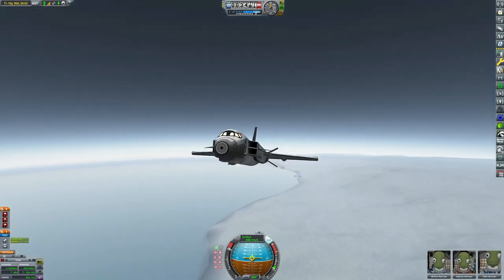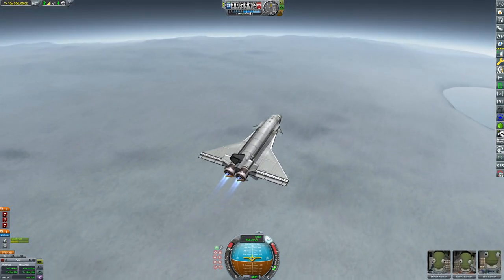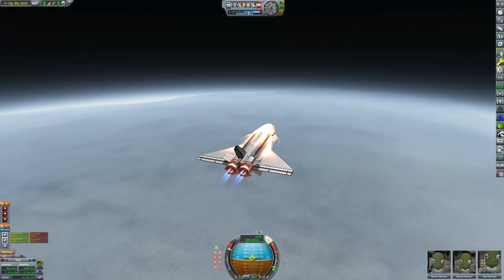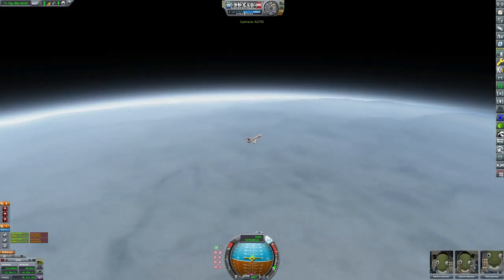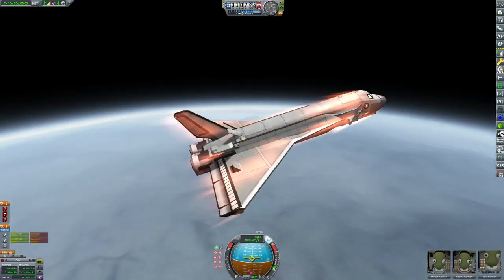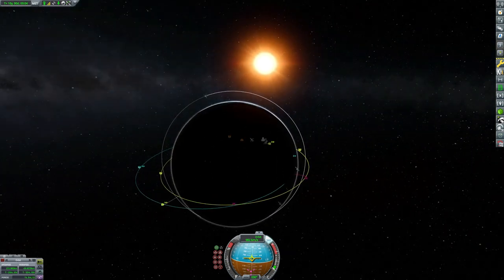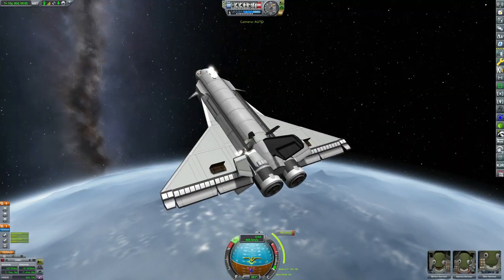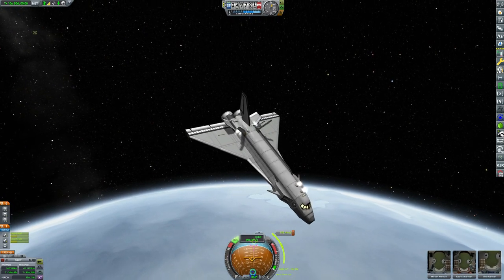We're going so fast in atmosphere that we end up exceeding orbital velocity. I was just following my standard SSTO profile — gaining as much velocity in atmosphere as possible before switching to closed-cycle mode. Then I looked at the bottom left and realized we actually have to extend our airbrakes to bleed off velocity and bring our apoapsis back down to a sane number. Eltos is a lovely planet for SSTOs — thick atmosphere and very low gravity.